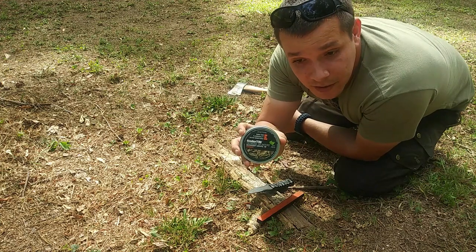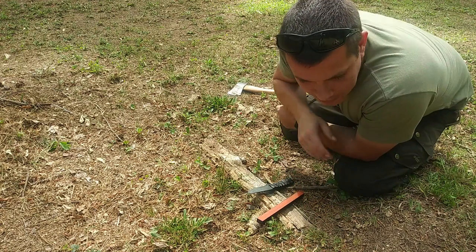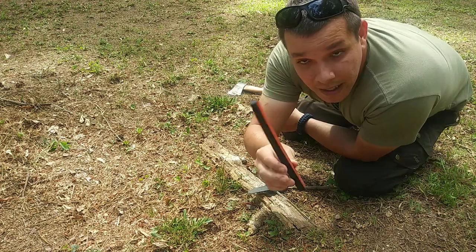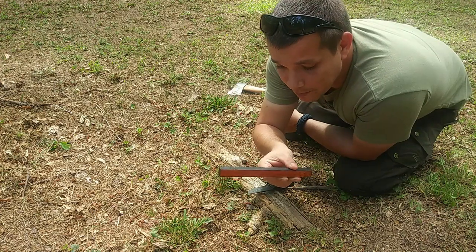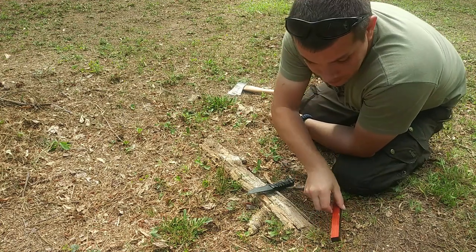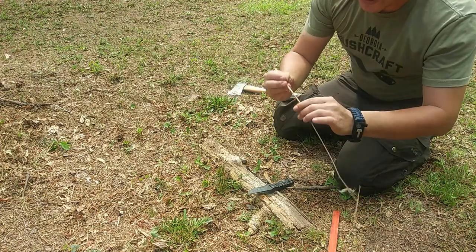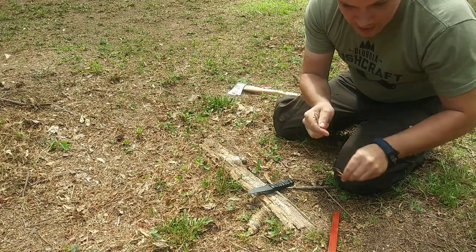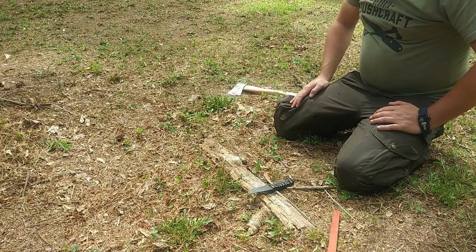Got Tinder 10 from Exotac — awesome, awesome company, guys. I might use that here in a little bit. I shouldn't have to, but we're going to test it out. I'm going to use my Fatwood stick that I won from the Bushcraft Gathering, from Bombproof Bushcraft — y'all have got to check her out, she is awesome. So we've got that right here. On top of it, just to keep it going, all we're really going to use is just some little stuff that I'm picking up off the ground.